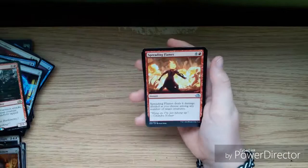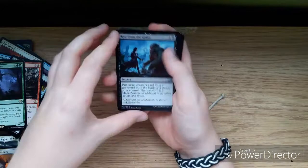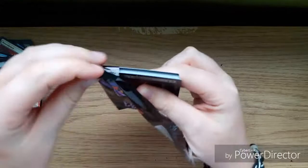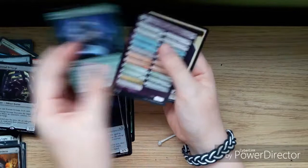Straight off the bat we have a Hanweir Garrison — a nice rare — Spreading Flames, Subjugator Angel, Nephalia Academy, and an Ulvenwald Observer. Then: Rise from the Grave, Somberwald Stag, Liliana's Elite, a Stitcher's Graft. Last four packs now. Next pack: Tangleclaw Werewolf, Long Road Home, Lashweed Lurker, Vexing Scuttler, an Eternal Scourge, and a foil Woodcutter's Grit.